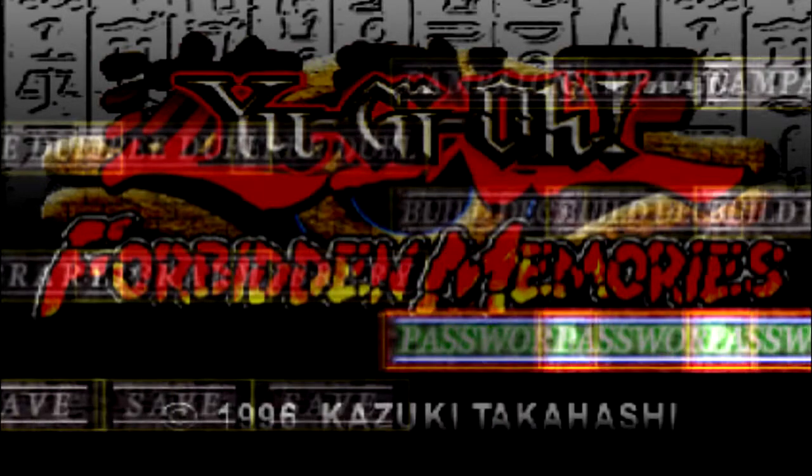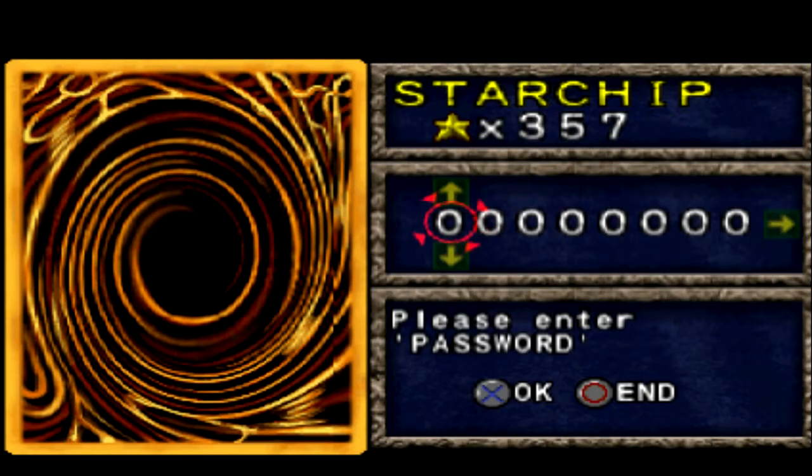The first thing I'm going to do is give it a password. I'm going to get up my password here. The first card I'm going to get — I'll put in the code and you shall see. The code is 2141.